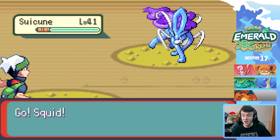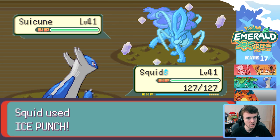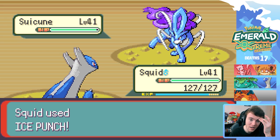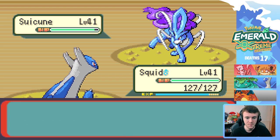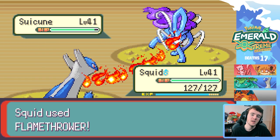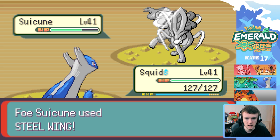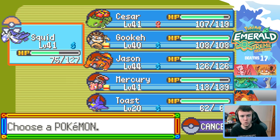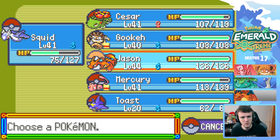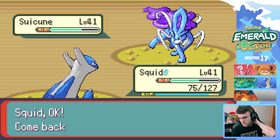Oh my god — Swablu! Hold up, what typing are you? I want one — it's resisted, okay. It's steel type. That's fine because I can just flip around and go bam — catch this Flamethrower! It's neutral, we have a second typing. Oh Jesus, I should switch out. I'm playing with fire — Steel type, probably Steel Water maybe. Maybe I don't know, it's using Steel type moves. Maybe we should just go into Jason. If it's Steel Water then yeah, let's do this.